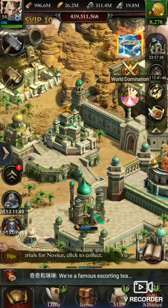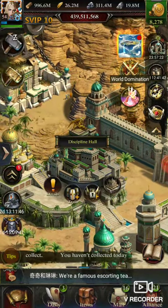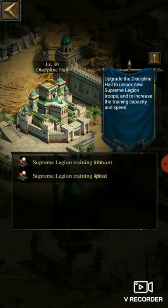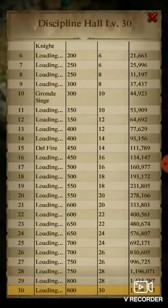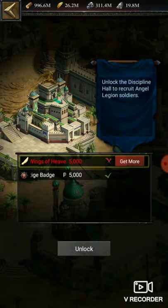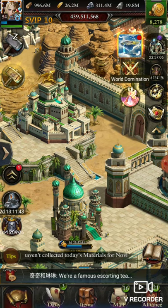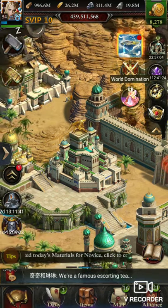Let us start the video without wasting any time. To unlock T-14 troops you need the Discipline Hall at least level 30. As you can see, my Discipline Hall is level 30. To unlock you need 5,000 prestige badges plus Wings of Heaven, and you need 3,000 more Wings of Heaven if you haven't participated in the Million Soldier events.